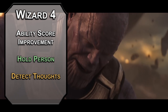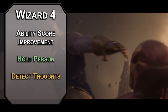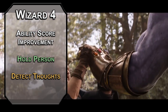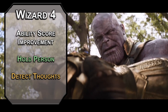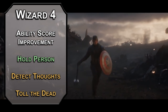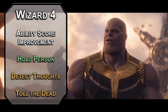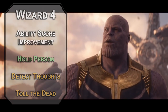Detect Thoughts lets you read surface level thoughts of one creature in a 30-foot radius. You can probe deeper with a failed wisdom saving throw, and even use this to find invisible creatures. Phantasmal... actually, you can also scoop up another cantrip like Toll the Dead, forcing a wisdom saving throw; failing that, they take a d8 of necrotic damage, or a d12 if they're below their hit point total. Have the soul stone just round them a little bit closer to death's door — I'd call that mercy.